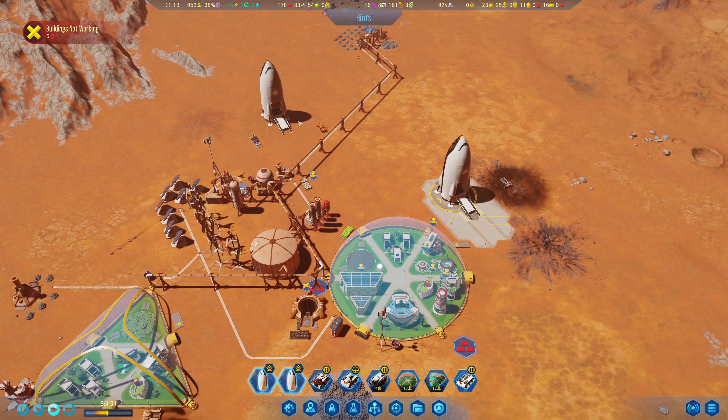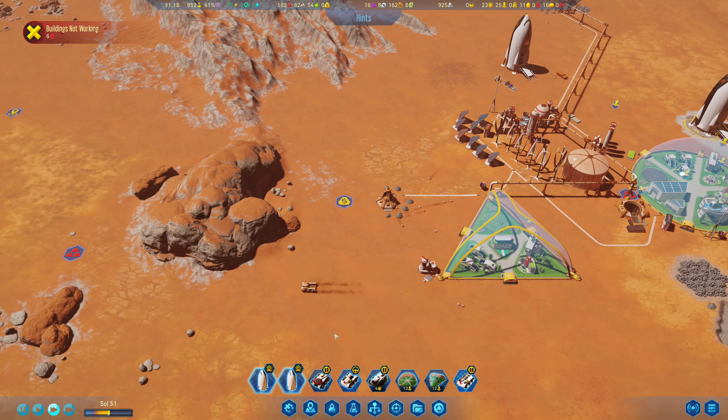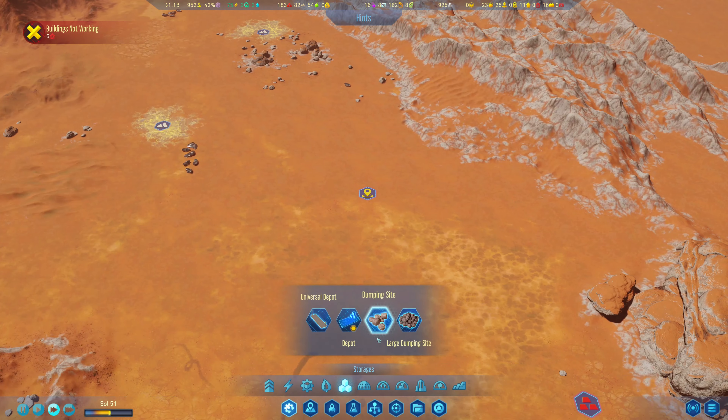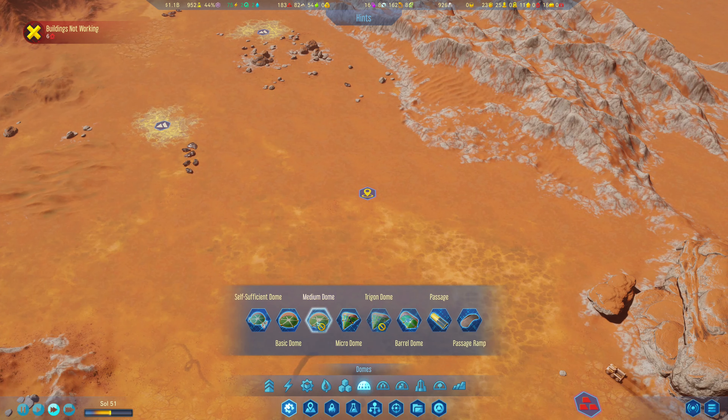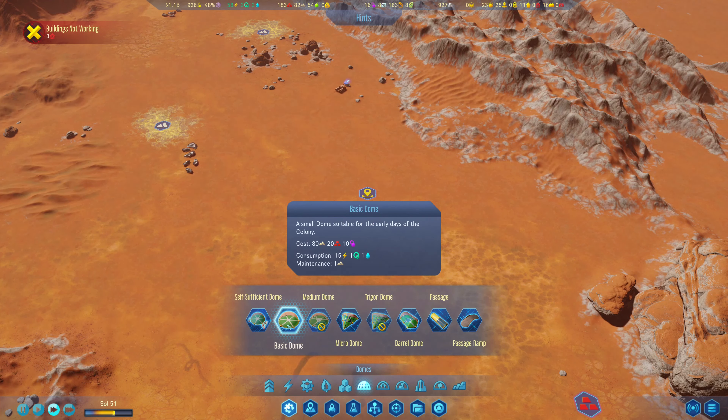What would we need to do as far as domes are concerned? I feel like a basic dome is sort of the bare necessity, simply for the fact that it can have a spire in the center as well as a bunch of room.